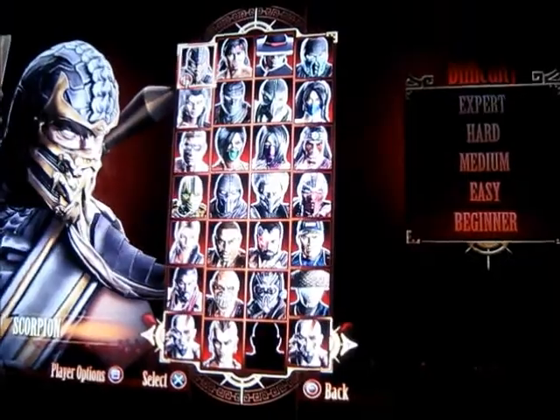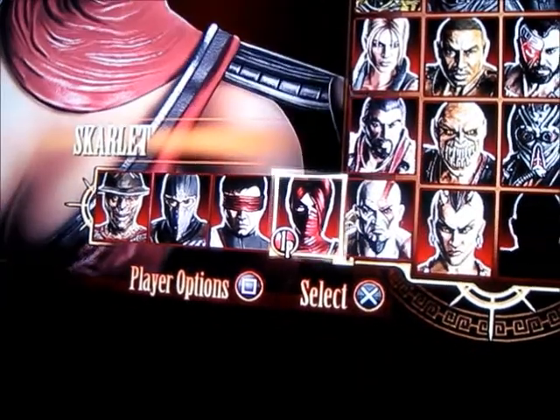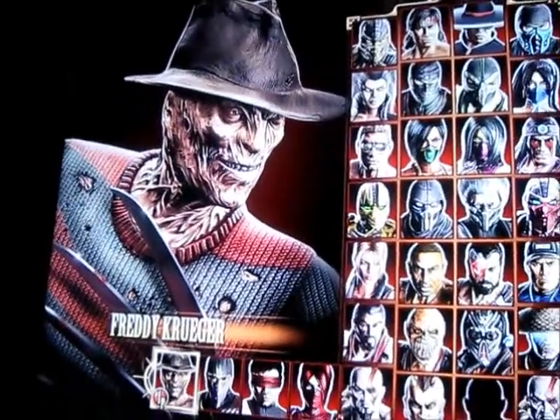Alright, so there are all the characters, and here are all the secret characters. You've got Scarlet, you've got Kenshi, you've got Rain, and you've got Freddy Krueger.